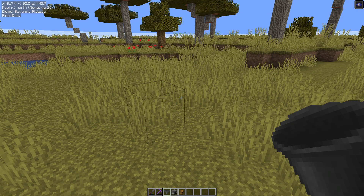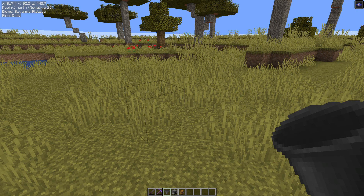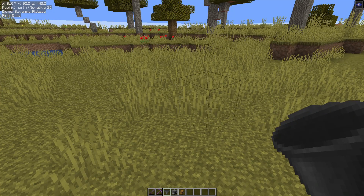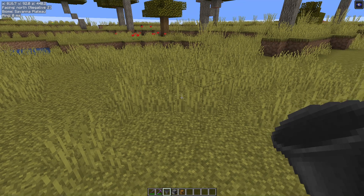Hello folks, Abfielder here with the next in my series of Tweakeroo Tweak videos. Today we are looking at the fake sneak placement. What I mean by that is this will allow you to place items against items that have an inventory. Let me demonstrate.